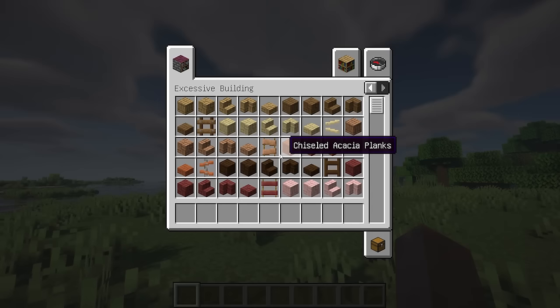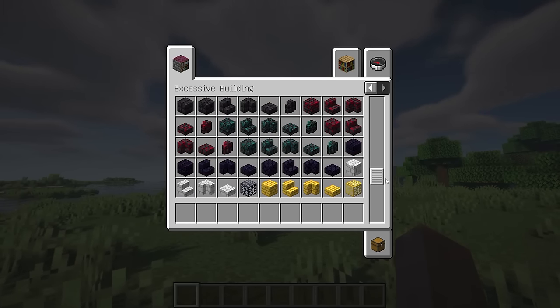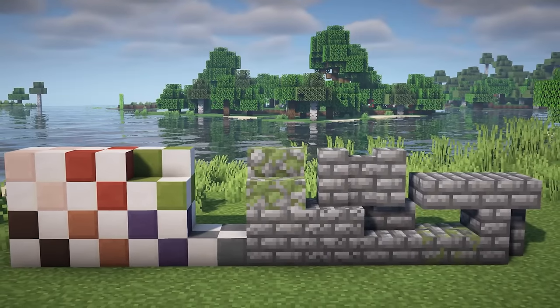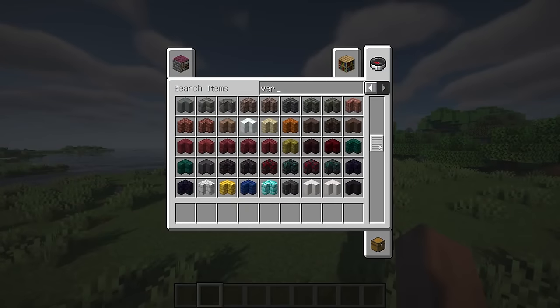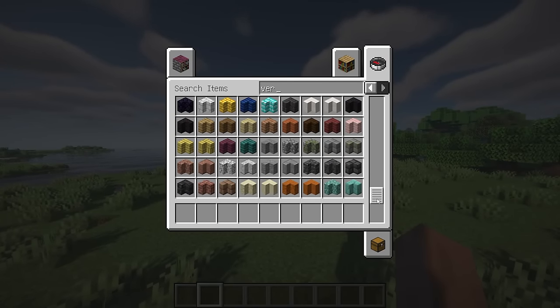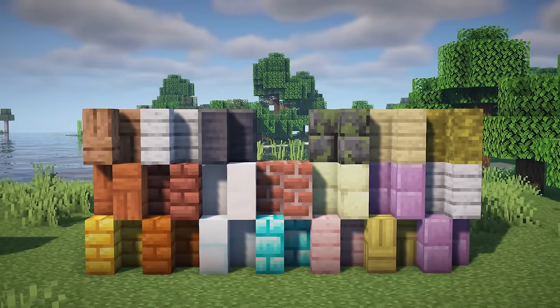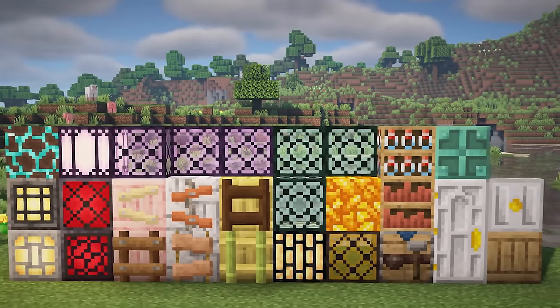Excessive Building is a building mod that aims to improve the user's experience by introducing a plethora of new ways to build that maintain the vanilla feel. New building blocks include mosaic planks, cobblestone bricks, brimstone, and much more. Vertical Stairs are a new block variant for any block with stair variants, great for making smoother corners or circular builds. Additionally, new glass and light blocks have been added, which act as expected.